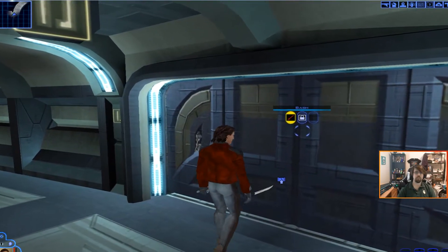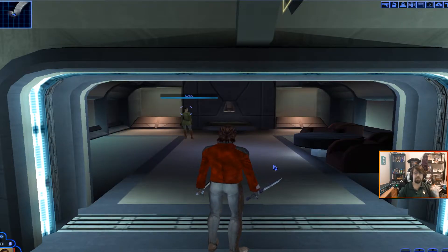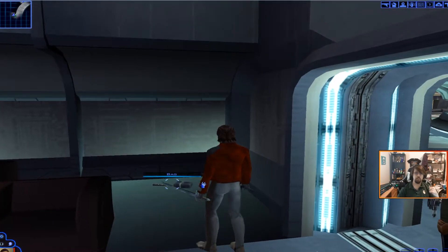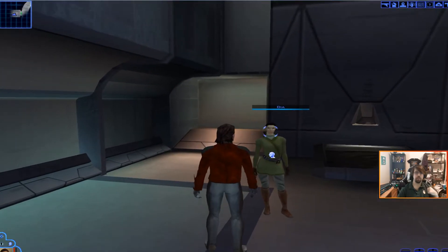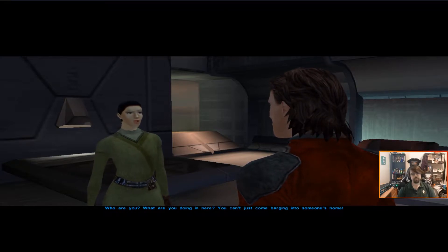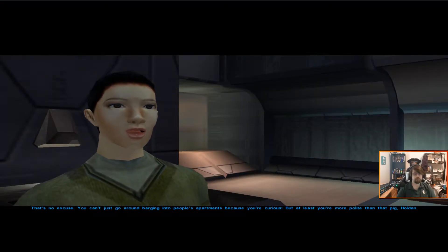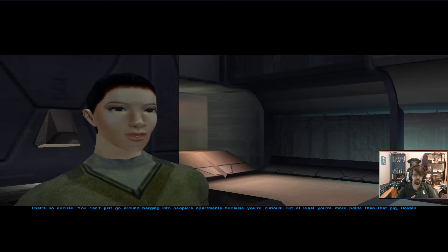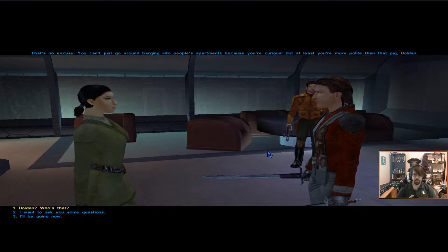If we come across a locked door like this, we have a couple of options: we can bash it with our weapons, try to pick it open with the Security skill, or use the Demolition skill. For now we'll just pick the lock because we like exploring and looting rooms. I'm sure the inhabitants won't mind. We've got a named character here, so I'll talk to her. Everything in Zelda taught me I should go into every house and break all the pots.